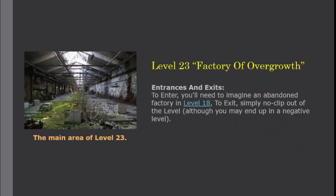Entrances and exits: to enter, you'll need to imagine an abandoned factory while in Level 18. To exit, simply no-clip out of the level, although you may end up in a negative level.